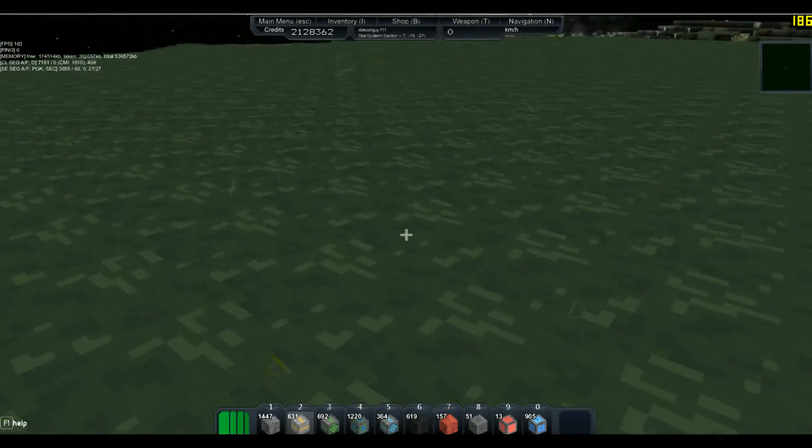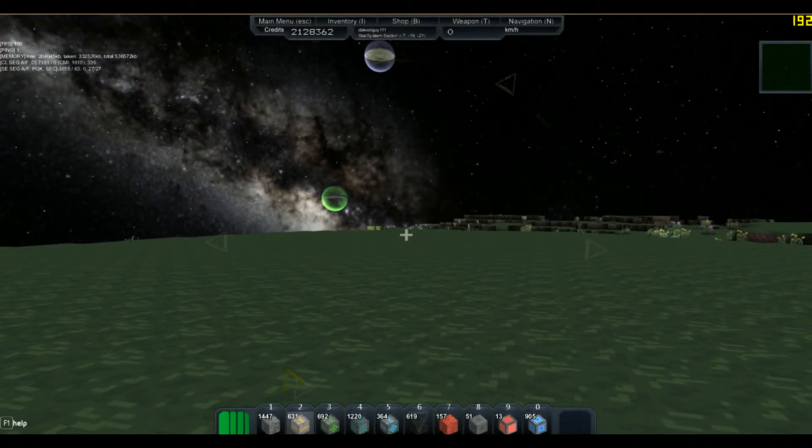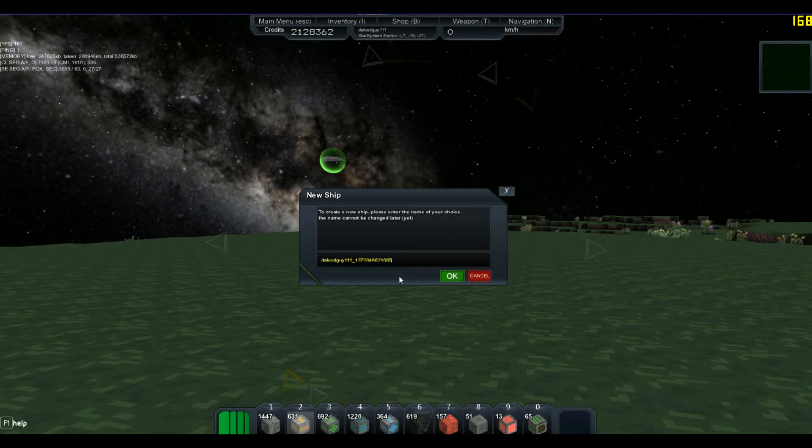Basically, to create your very first ship, you're gonna want to press the X key. You spawn with one ship core — I'm gonna put this right here. Press the X key on your keyboard and then you can name it. I'm gonna name mine the SS Enterprise, and you are allowed spaces.